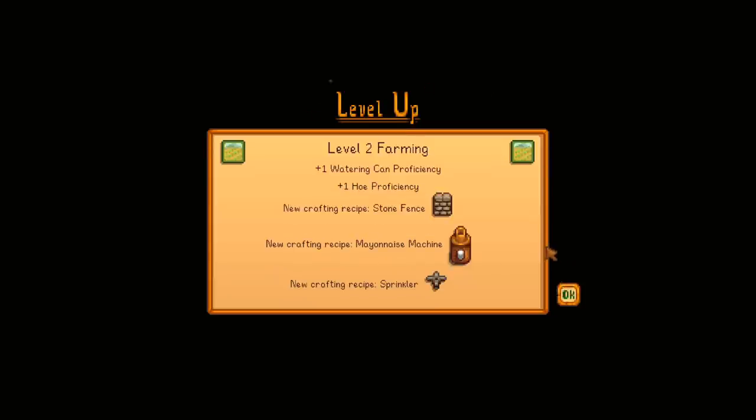At level 2 farming, we can make a stone fence. You put those around the perimeter of your crops to keep weeds and other things away, which is actually pretty helpful. If weeds do get into your crops, they'll start destroying them overnight. They can do a lot of damage, so make a fence and keep wood, stones, and debris away from your crops. The further away they are, the less chance they have of getting in.